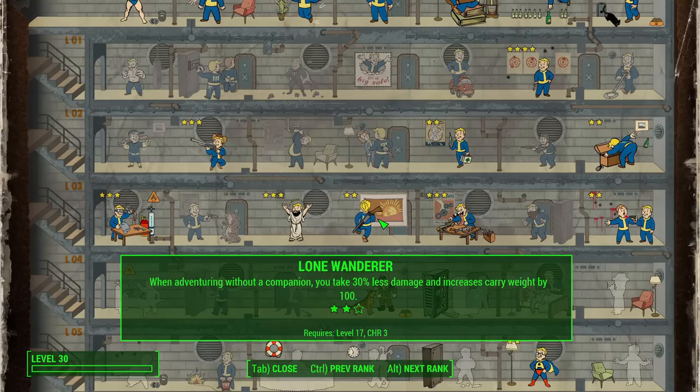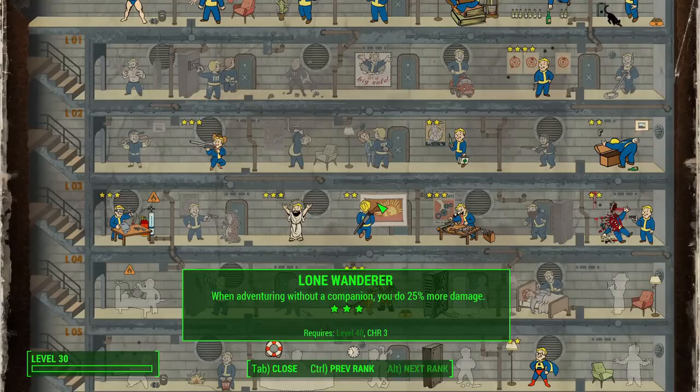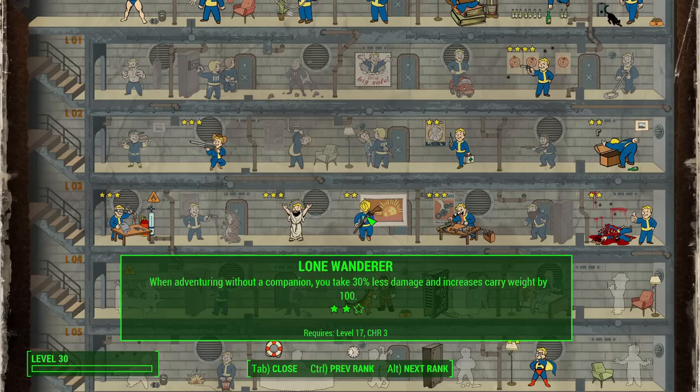Lone Wanderer is perhaps the second most important signature perk here because honestly it's just you and your dog — that's pretty much Mad Max. With Lone Wanderer you take less damage with each rank, get more carry weight, and then 25% more damage at the final rank. Importantly, this perk still works even if you have Dogmeat with you, which is our plan.